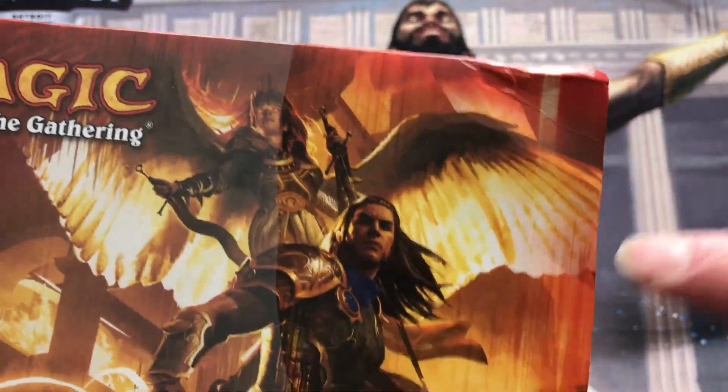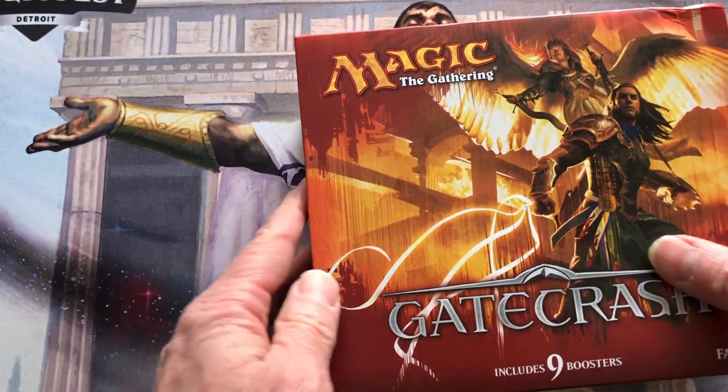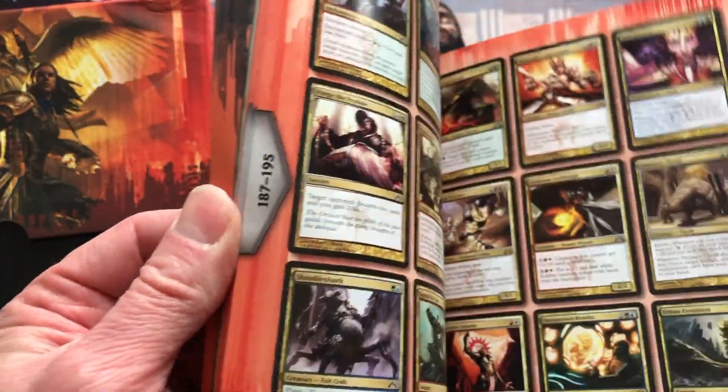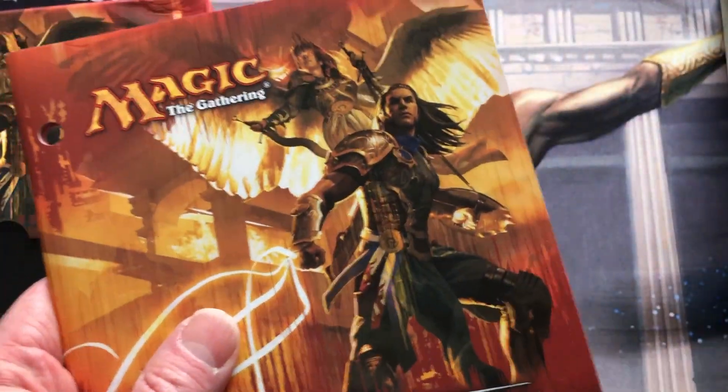Let's crack this baby. A little damage there in the box. Again, these are packed totally different nowadays. The player's guide, as usual. Wish they would have kept doing these. I guess they had to add some — they missed some, had to add them in there for your little checklist.